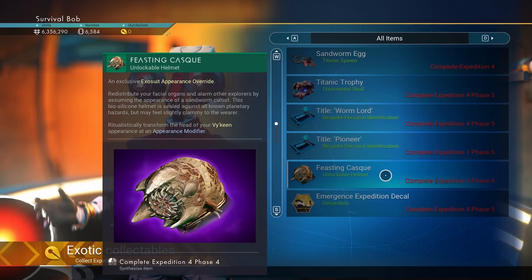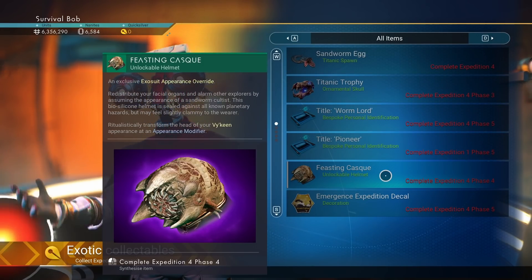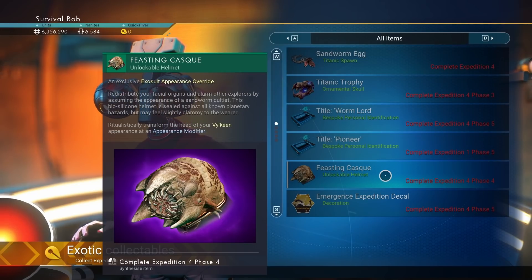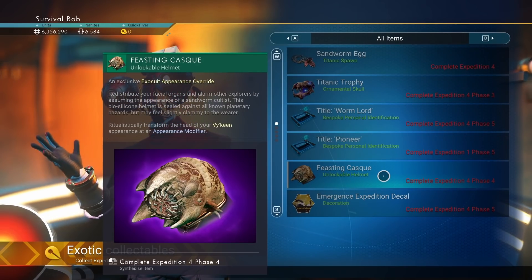Ritualistically transform the head of your viking appearance using an appearance modifier. So it sounds like you have to be a viking to put this helmet on, because vikings are the wind. That might be some lore — maybe the vikings are supposed to fight this thing.